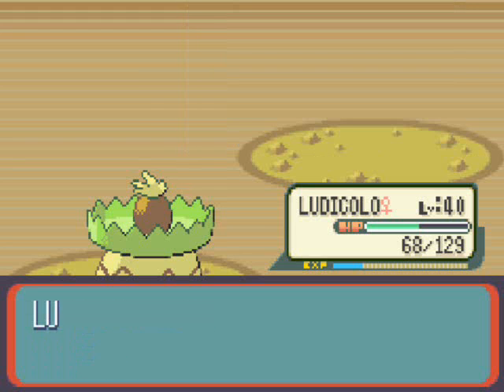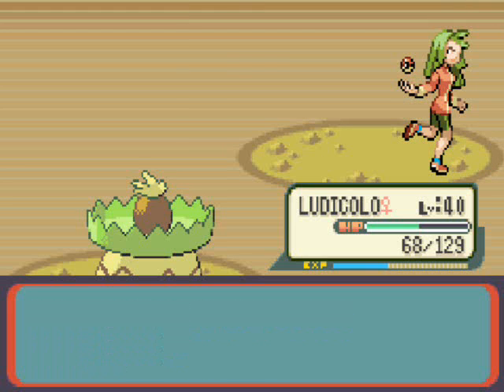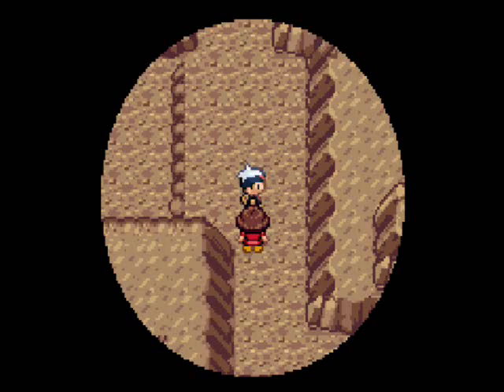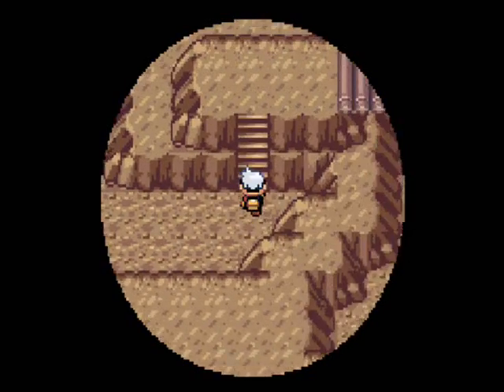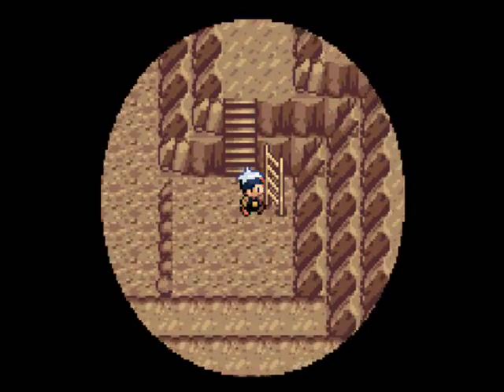But two moves should do it. Swallow gets the level up and we also get some experience with my lady Ludicolo. We move on and there's lots of bridges and lots of rocks, and there's a couple of items that we want to find as well. And this is one of the items — a PP Up.